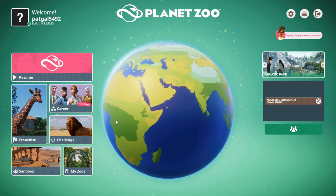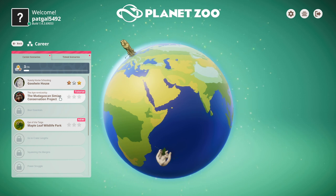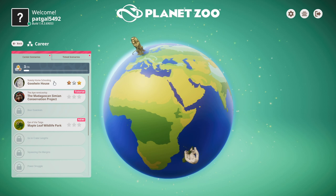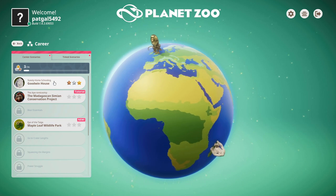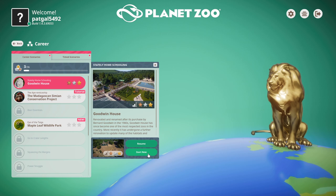I'm going to go over to the career section. As you can see, I already have three stars here. Goodwin House is going to be the first zoo we go to. I didn't go to the next one because I figured, why don't we just do this again — the first, second time for me — and then we can see the things we need to understand.